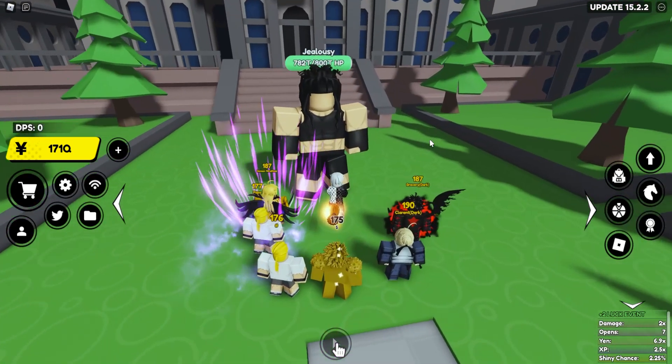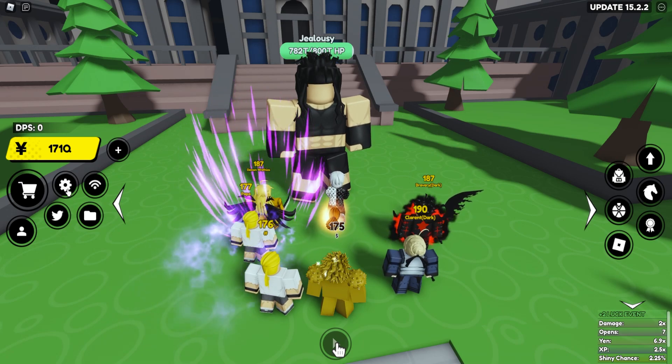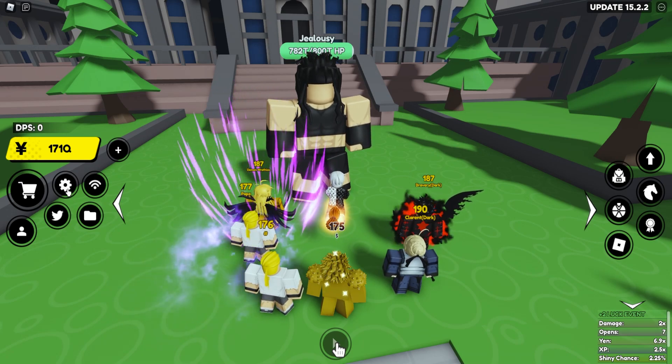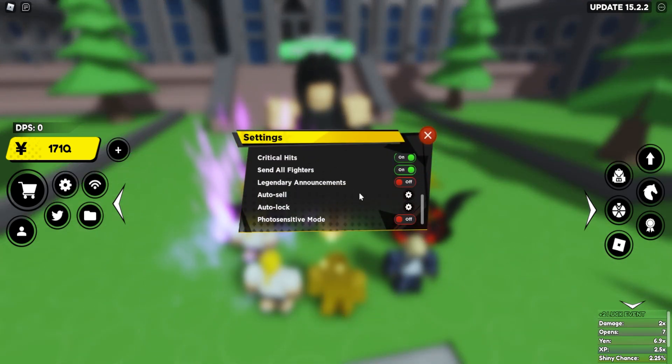Now let's head over to how to actually Tiny Task this. One thing to note: if you want to Tiny Task AFK farming bosses, the first thing you should do in-game is go to the settings and turn off Send All Fighters.